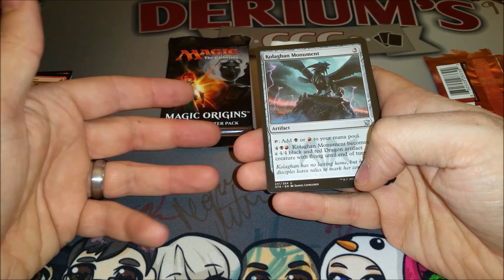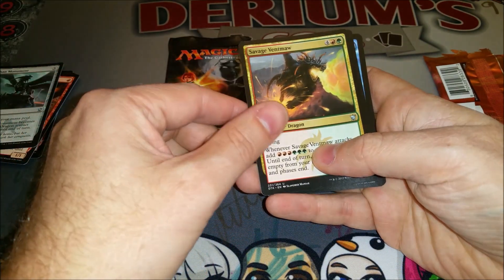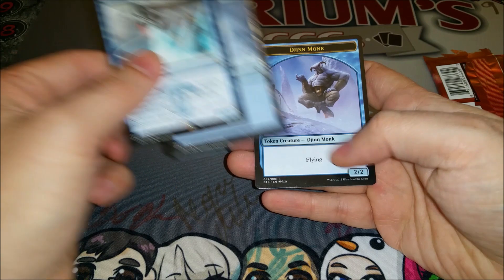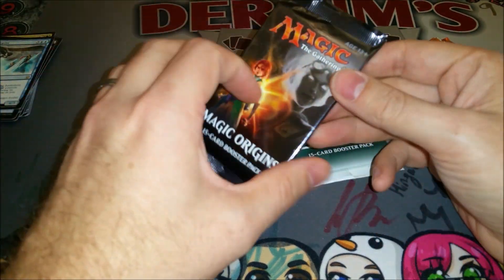Oh, look at that — Colossus Monument, Savage Ventmaw, Bloodchin Rager, and an Icefall Regent. A good dragon — I like that card a lot, actually. It's in cube. I played it in standard too. Good card.